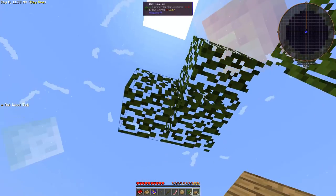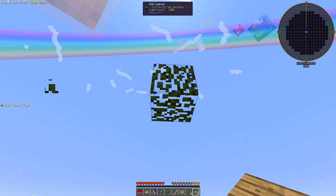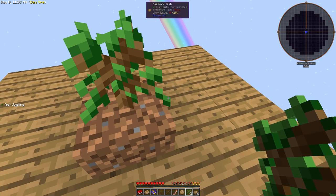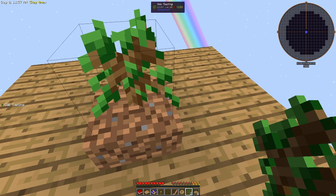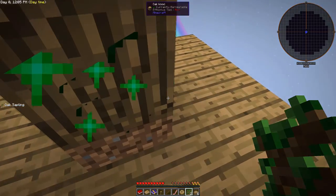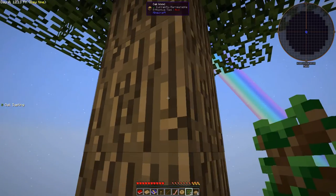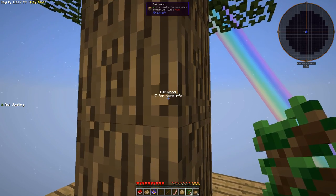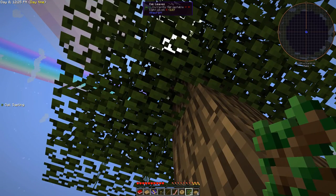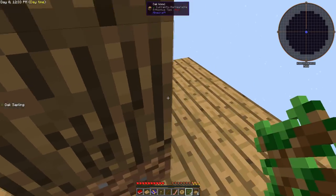I'm going to take out these leaves to try and get some more saplings. I know there is Vein Miner and we're going to be using that a little more extensively soon. We've got a mod in here called Ex Nihilo — it's Latin for 'of nothing' or 'from nothing' — and it lets you do some crazy stuff. Part of it is where you can just shift and kind of give a bone meal effect to saplings, which is pretty cool.